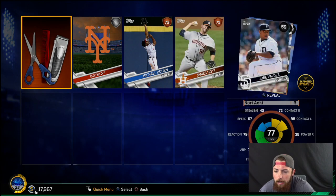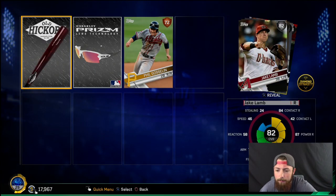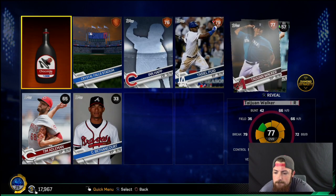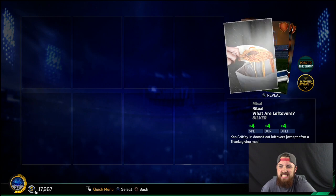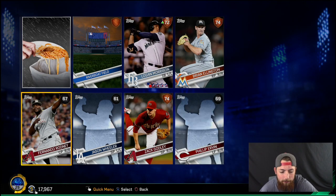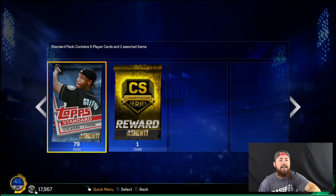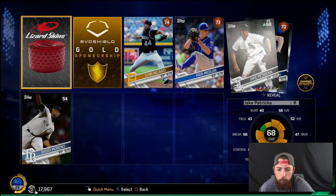I just spit everywhere, though. That pack was horrible. 13 left. We are actually flying through these. Imagine doing like a thousand straight packs — that would be brutal. Jake Lamb, the freaking goat. And the rest are poop. Whatever. 82. Come on. Dang it. 11. Come on. No, wow — we got probably the worst closer in baseball. He's actually doing a lot better though. We got the final 10. Come on, one more diamond. Dang it. That freaking Juan Nicasio card fools me every time — I think it's a diamond.